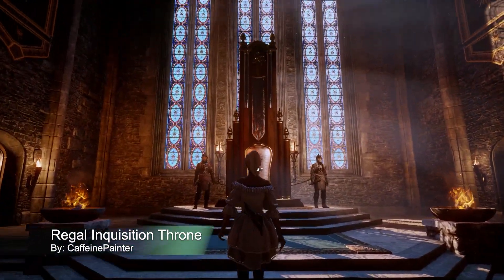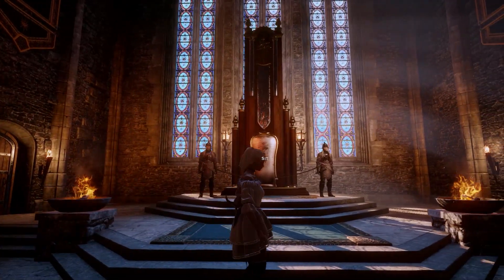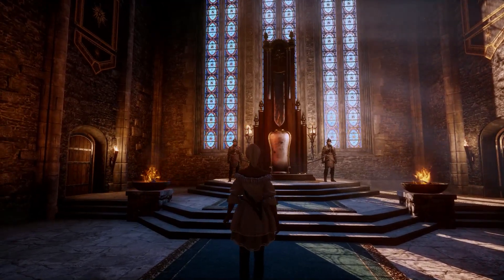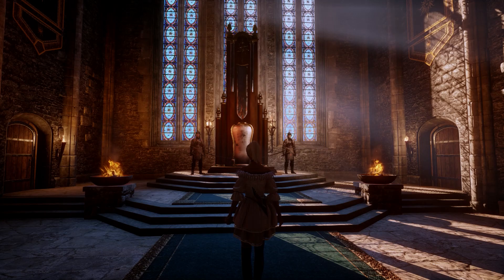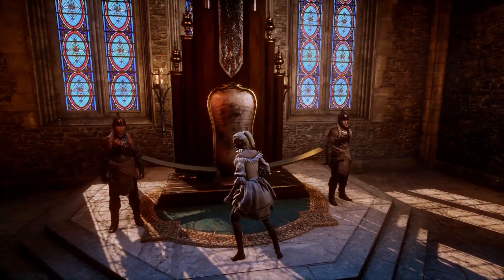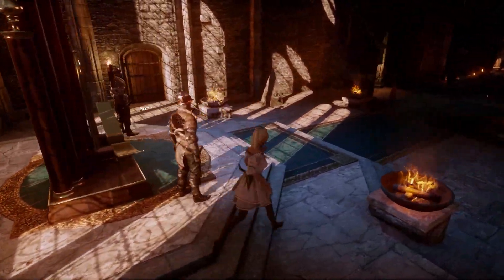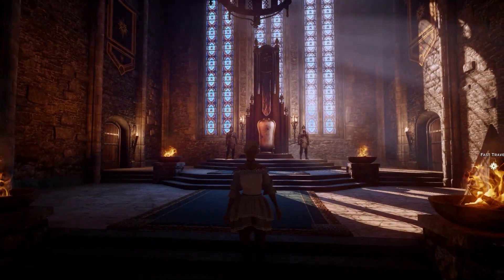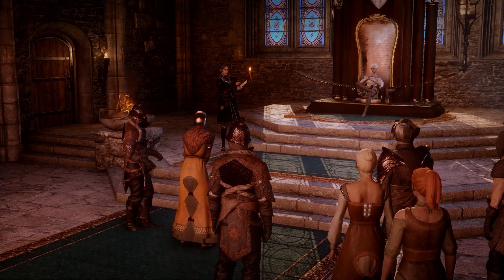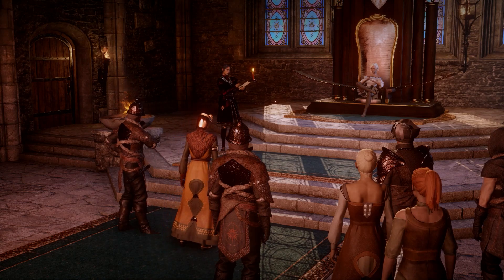First up, I have a mod called Regal Inquisition Throne. Honestly, this mod is a gift. I love how much of a statement this throne makes while also adding that visual weight behind what you're doing as Inquisitor while sitting on it. I also love that it's not over-the-top affiliated with any one group — it just has the Inquisition symbol at the top, so it can really help develop whatever role-playing narrative you have for your character. This throne replaces the Inquisition Throne, so it'll be the first throne you see when you arrive at Skyhold.